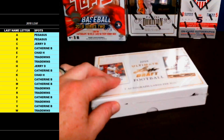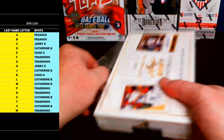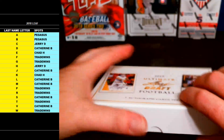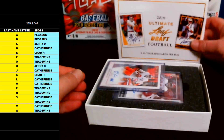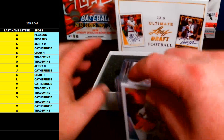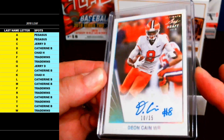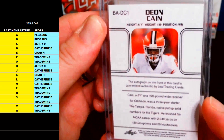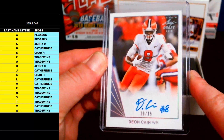Let's get into the Leaf Ultimate Draft Football — five on-card rookie autos per box, let's get it. Good luck guys! Right off the top we got a silver numbered to 15 — nice — Dion Kane, letter C going out to Jerry D. Dion Kane 10 of 15, wide receiver rookie from Clemson. Nice man, 10 of 15, letter C going out to Jerry D.